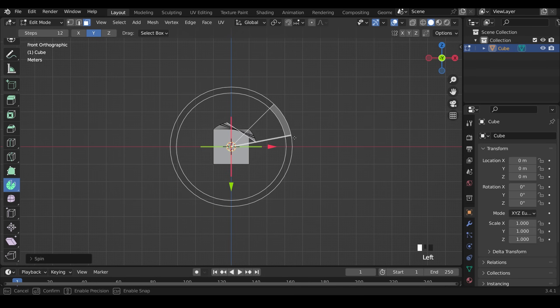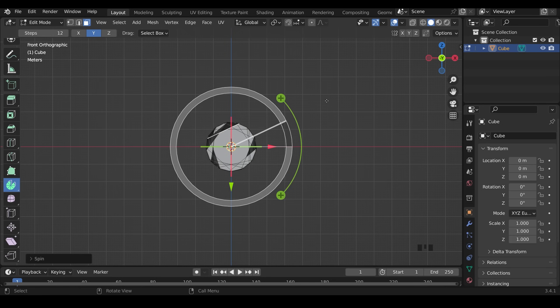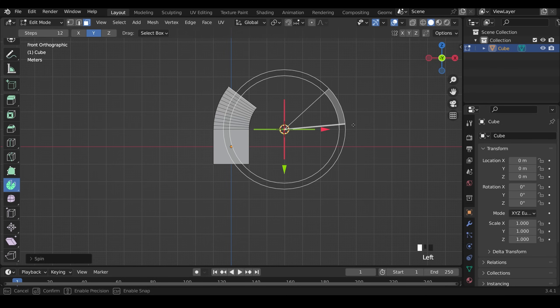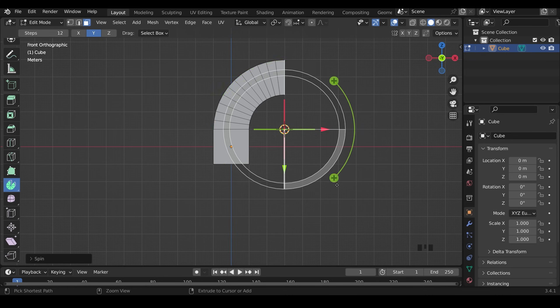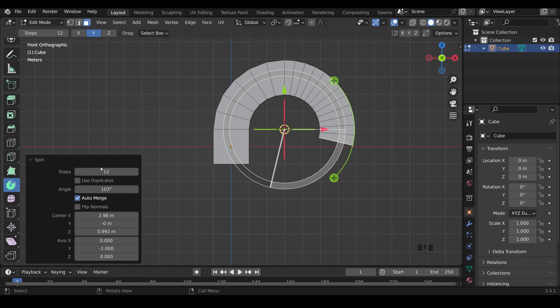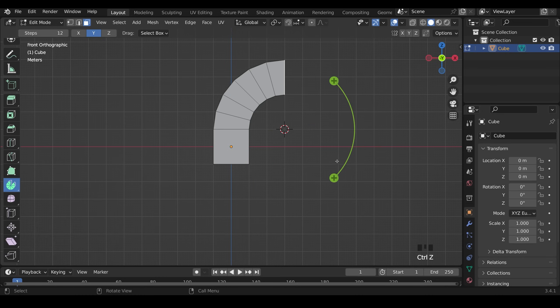If I click and drag now, it goes around the 3D cursor, which isn't right. I need to move the 3D cursor to where I want the curve's center — Shift+Right Click to place it there. Now click and drag one of the plus points, hold Ctrl to snap, and create the arch. The steps parameter is up top, but to change steps on what you've just created, use the dialog box at the bottom-left. Undo that, and we can see the beginning of the arch.